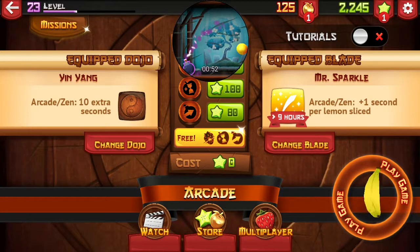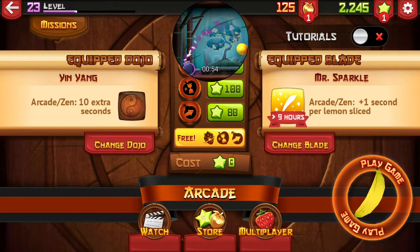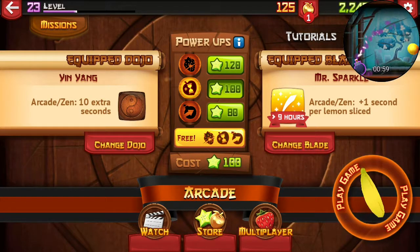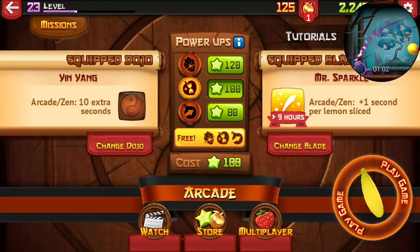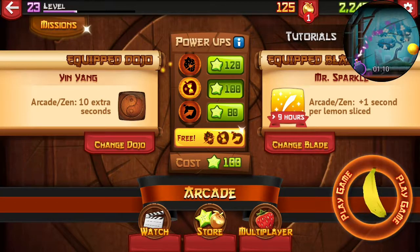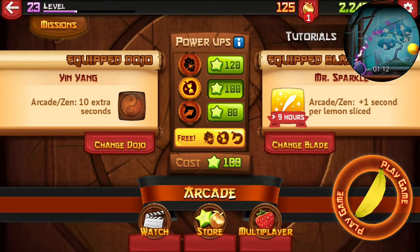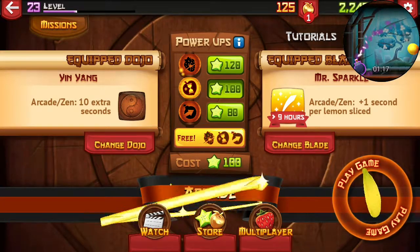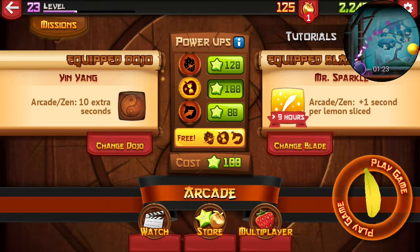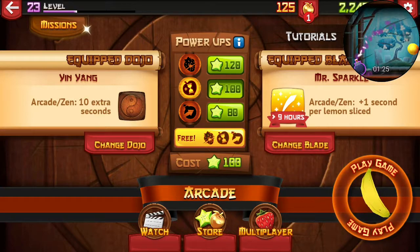I'm trying to showcase it as fast as I can, so sorry I have to upload this. I'll also be showing you peachy time. If you haven't heard of it, peachy time is a special power you can use in Zen or Arcade mode. It gives you two extra seconds for each peach slice, and one second for a lemon slice — that's what the Mr. Sparkle allows in Arcade or Zen mode.